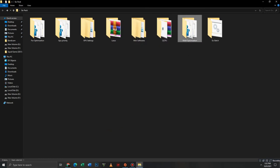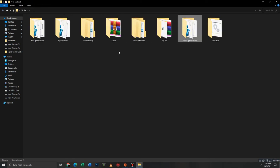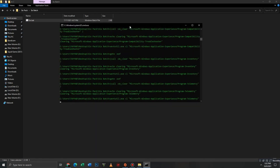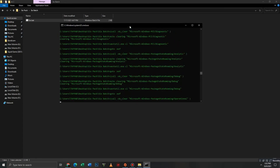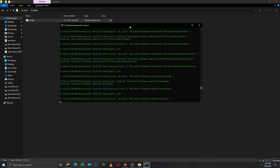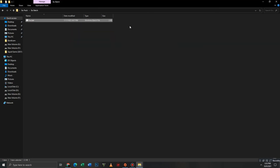Now open the RAM Optimization folder and run the registry files one by one — for example, Large Page. Finally, run the batch file for your FPS in your game. Don't panic — it may take a few minutes. If this video helps you, please like, share, and subscribe to our channel for more content.